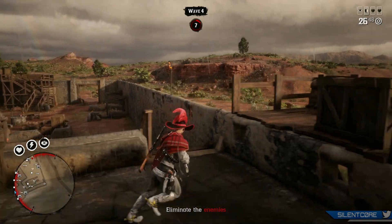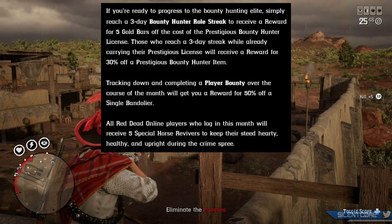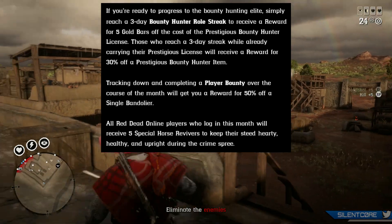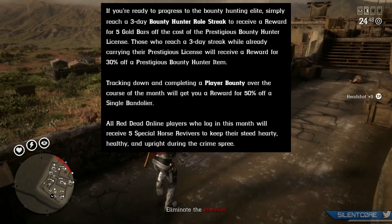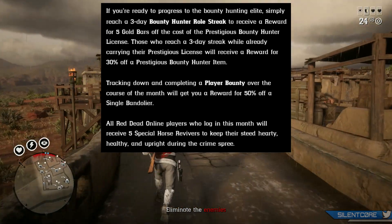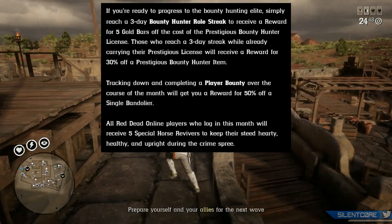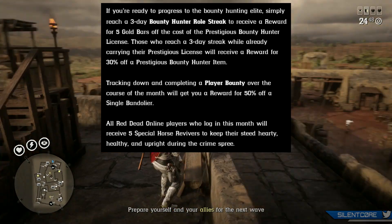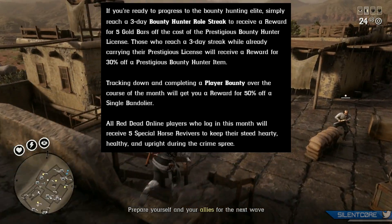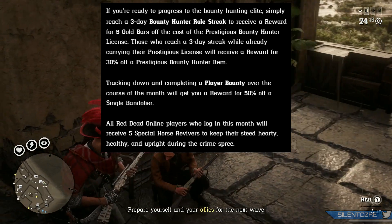If you're into daily challenges and you reach a 3-day bounty hunter role streak, you'll receive a reward for 5 gold bars off the cost of the prestigious bounty hunter, and if you already own it, you'll receive 30% off a prestigious bounty hunter item instead. Tracking down and completing a player bounty over the course of the month will get you a reward for 50% off a single bandolier. All Red Dead Online players that log in this month will also receive 5 free special horse survivors.